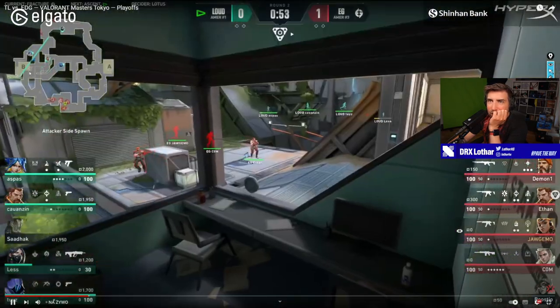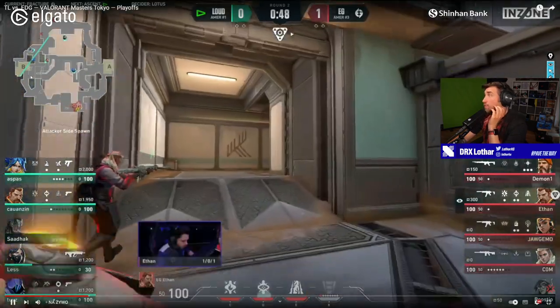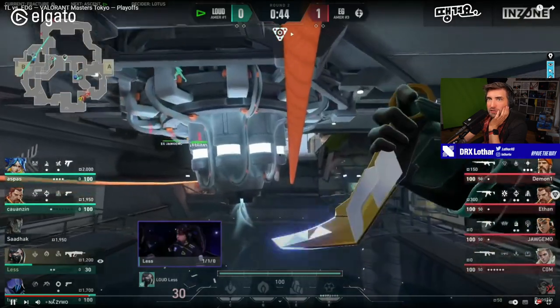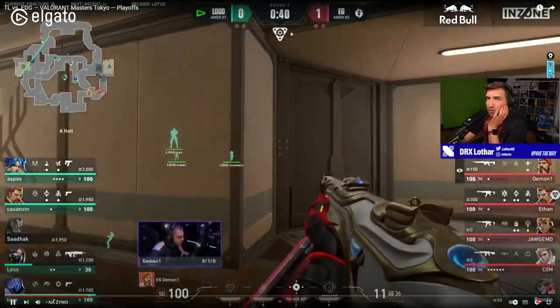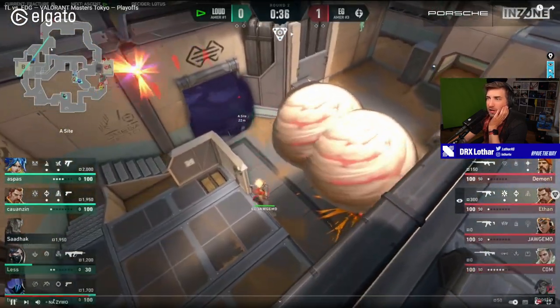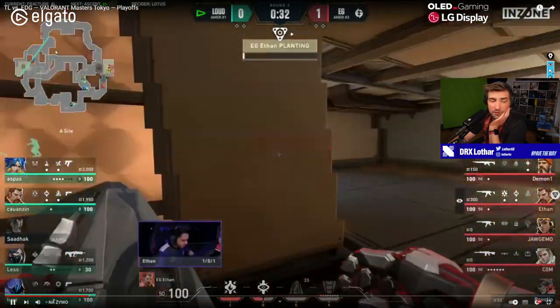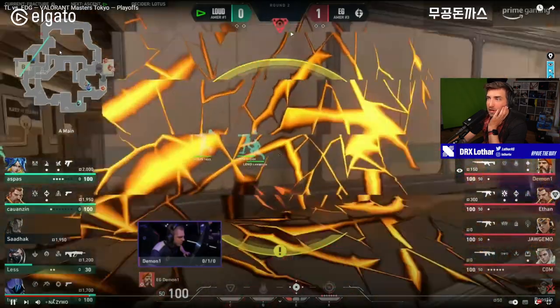This is Loud's Viper Wall. This is something I've explained a lot of times — this Viper Wall being used here by the defenders is literally a wall that Boaster from Fnatic invented for attacking. And people still don't understand why Boaster used it for attacking and not for defense. It's actually so funny.